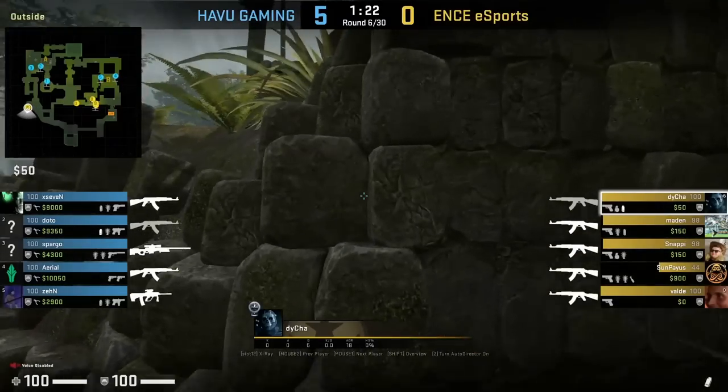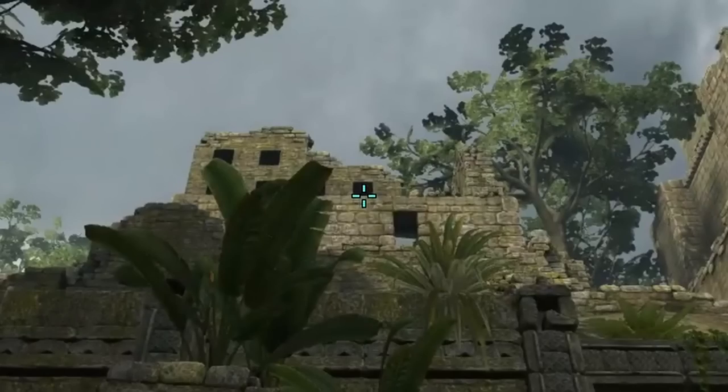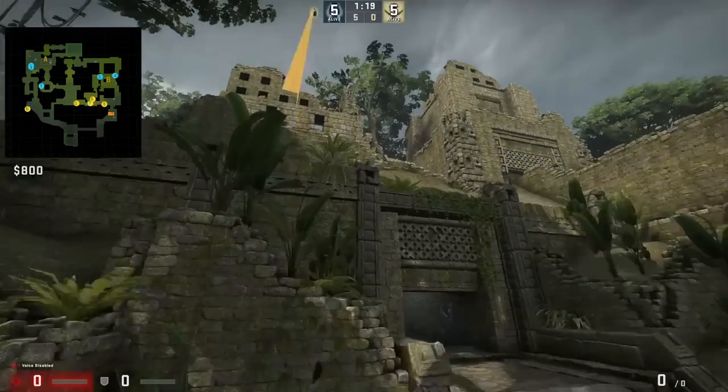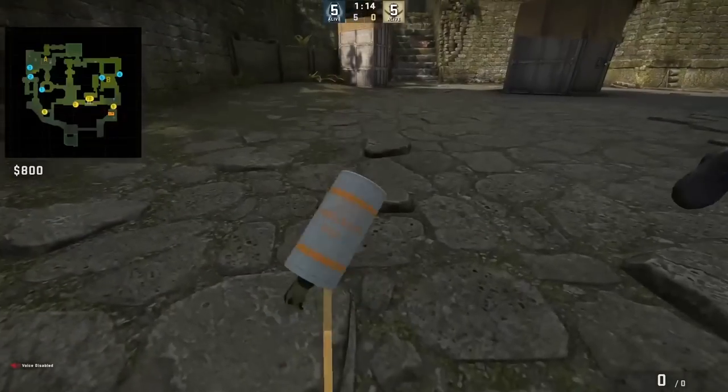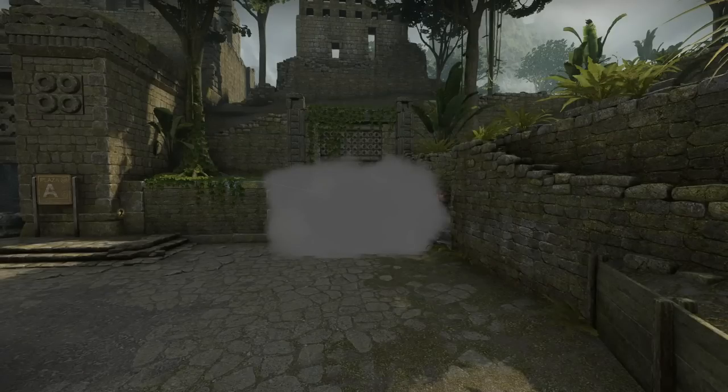Dia throws an A lurk smoke. He stands with this line in the wall, aims below this gap in the window, then jump throw. This smoke lands right in front of main, and it allows the Ts to come out and have this space here. It allows the Ts to boost, and get up behind the smoke — to boost behind the smoke as well.